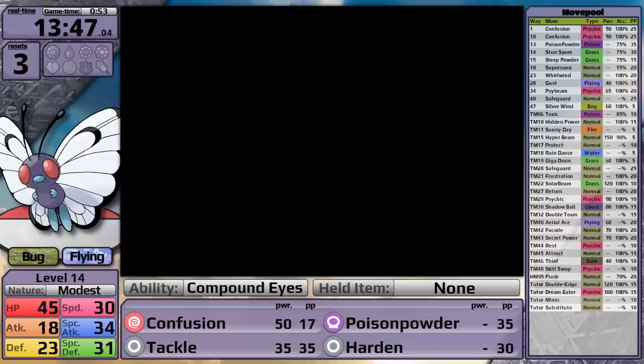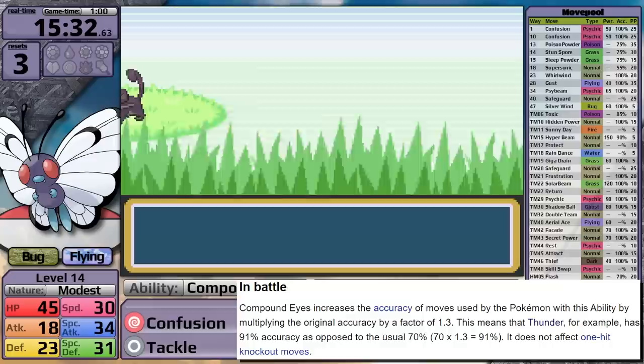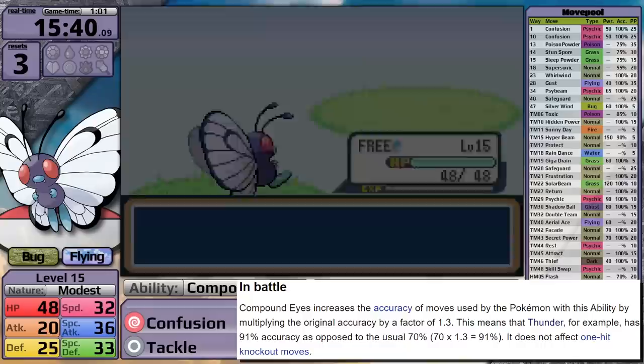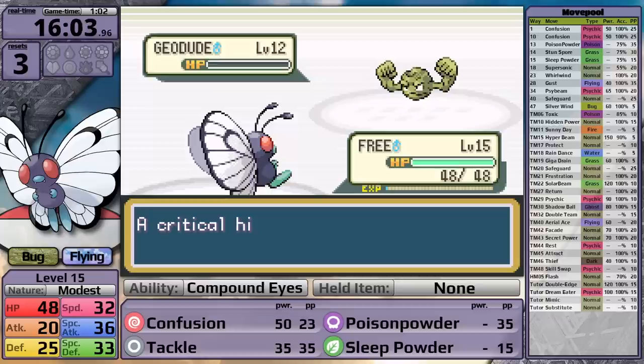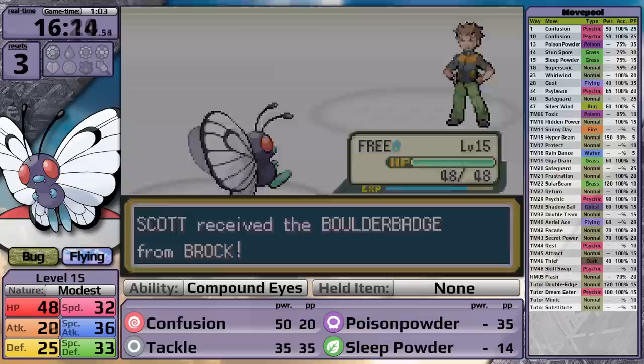Now I need to talk about Compound Eyes, because if I level up to the next damage rounding threshold, which is level 15, Butterfree is going to learn Sleep Powder as well. This move becomes so good with this ability. Compound Eyes increases the accuracy of moves used by the Pokemon by multiplying the original accuracy by a factor of 1.3. So because Sleep Powder has 75% accuracy, if we multiply that by 1.3, we get 97.5% - there's only a 2.5% chance that Sleep Powder misses, which is absolutely fantastic. I put Geodude to sleep and knock it out, then put Onix to sleep right away and take it out with Confusion. It only takes three hits, and I've earned myself the first badge.